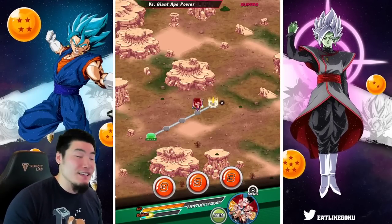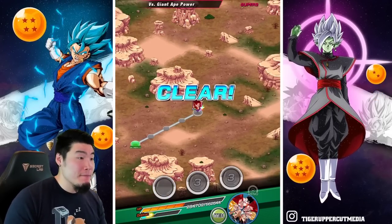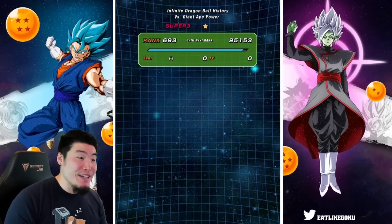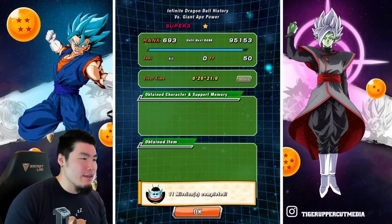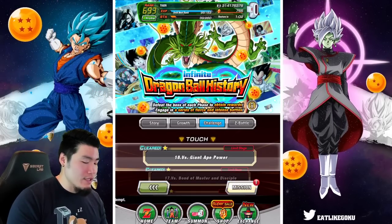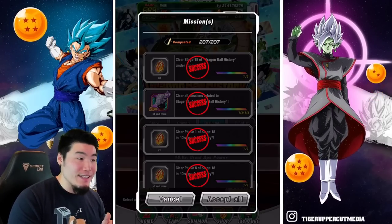The stage is done. That final boss was a challenge - he's a beast. Don't sleep on the final boss Super Saiyan 4 Gogeta on this event. Everyone else is pretty chill, pretty standard. We should have all missions cleared - let me collect my rewards. 23 stones plus the one for completing the stage, so 24 in total for this new Infinite Dragon Ball History stage versus Giant Ape Power.